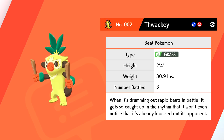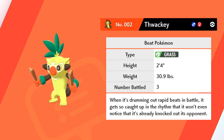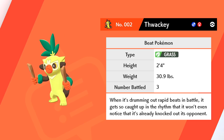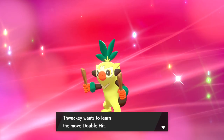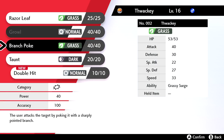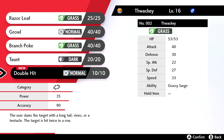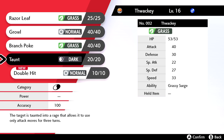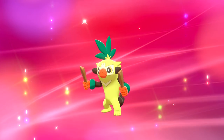Thwacky is a Beat Pokemon, Grass-type. When it's drumming out rapid beats in battle, it gets so caught up in the rhythm it won't notice it's already knocked out its opponents. It now wants to learn Double Hit — user slams the target with long tail vines, hitting twice in a row — but I don't think we need that over the current moves, so we'll pass on it.